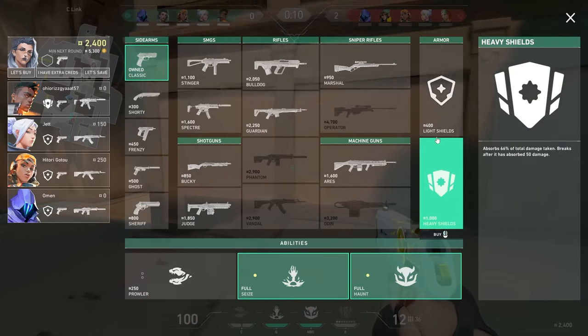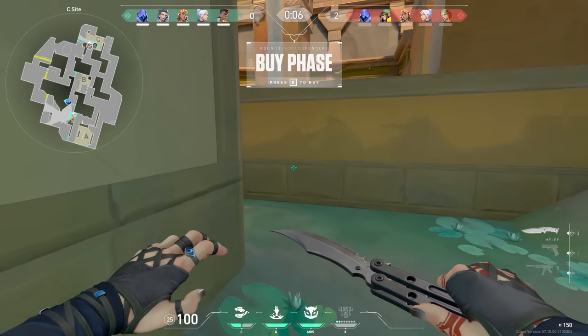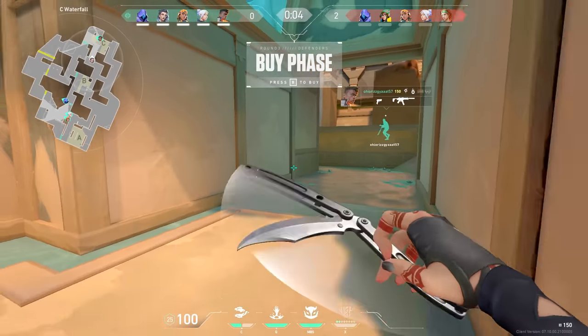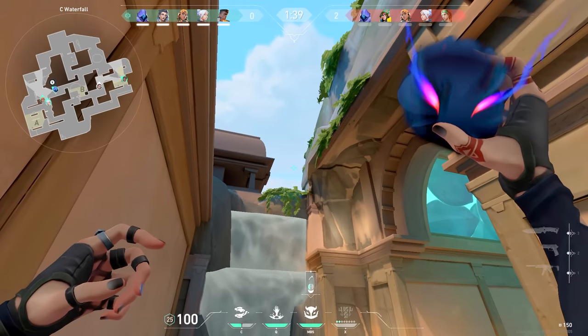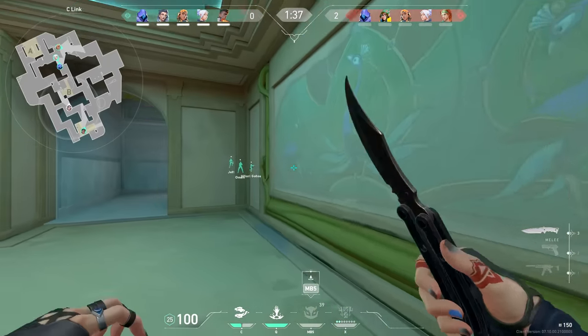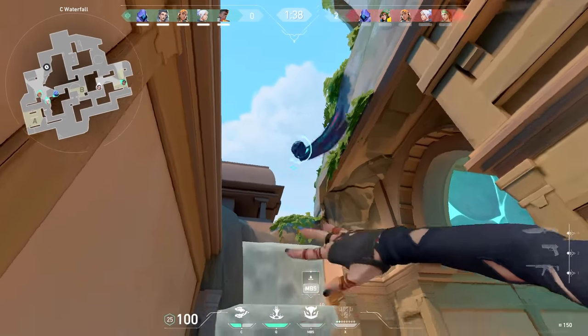Buying up with what I can here, I get a Spectre. Since this round they're probably going to be bonusing anyway, we're on an even playing field. Since I know they're bonusing, I play in between C and B because I want to be able to rotate fast — most bonuses are SMGs and people usually lean towards rushes. So I'm eyeing C for some quick info, but then I hear heavy activity towards B.